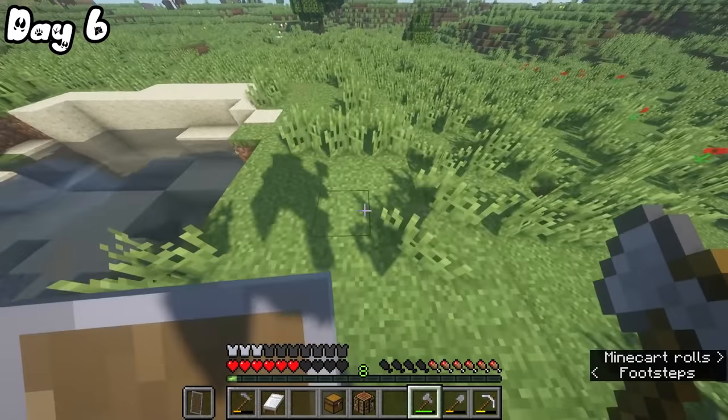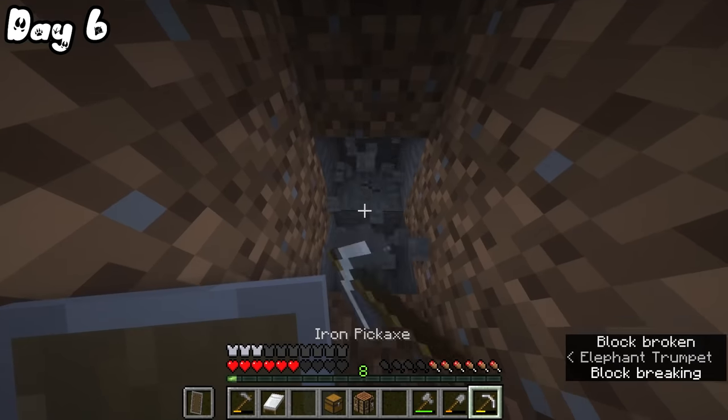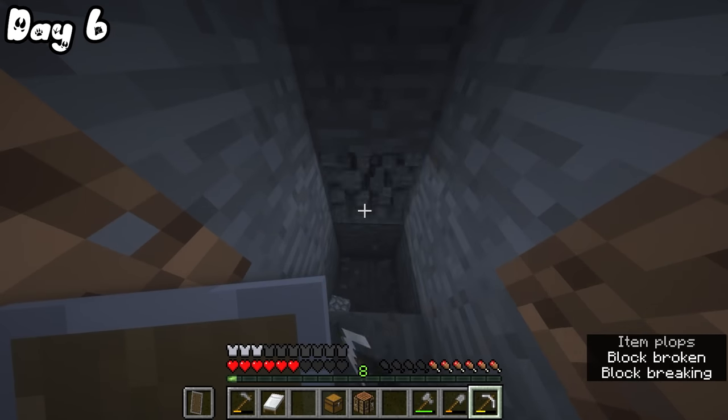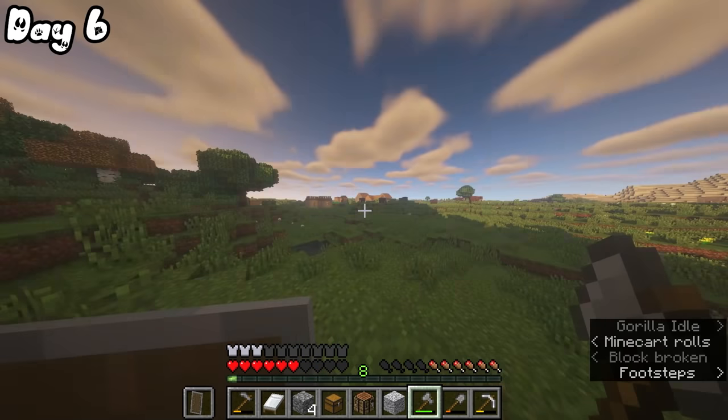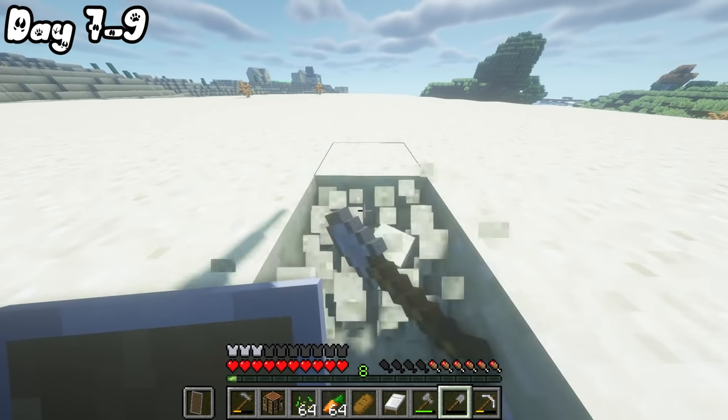After a bit of farming on day six, I actually heard a minecart roll and I realized that probably meant there was a mineshaft. I quickly stopped hearing the sounds, so I decided to steal other crops from the village.